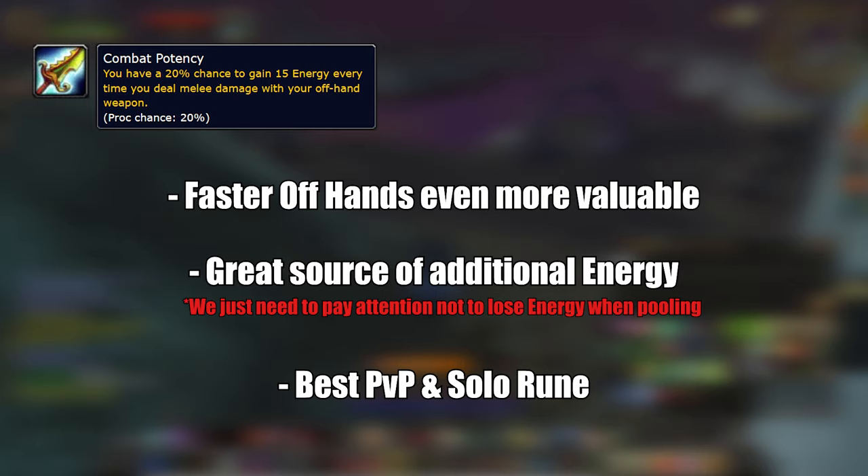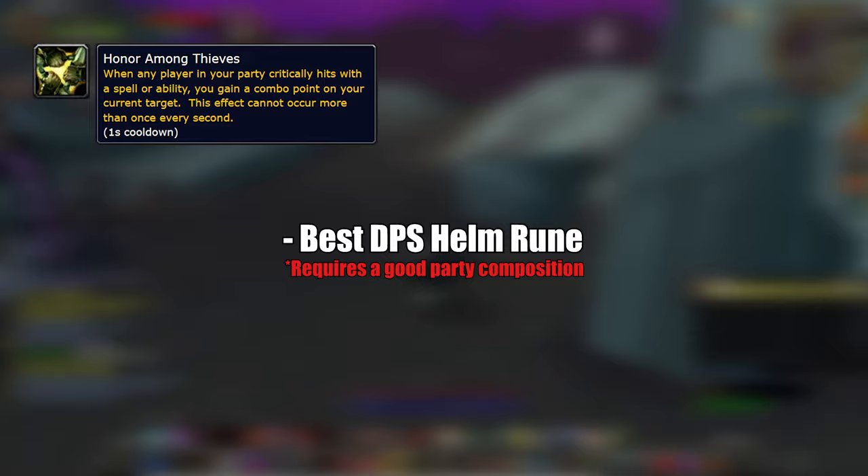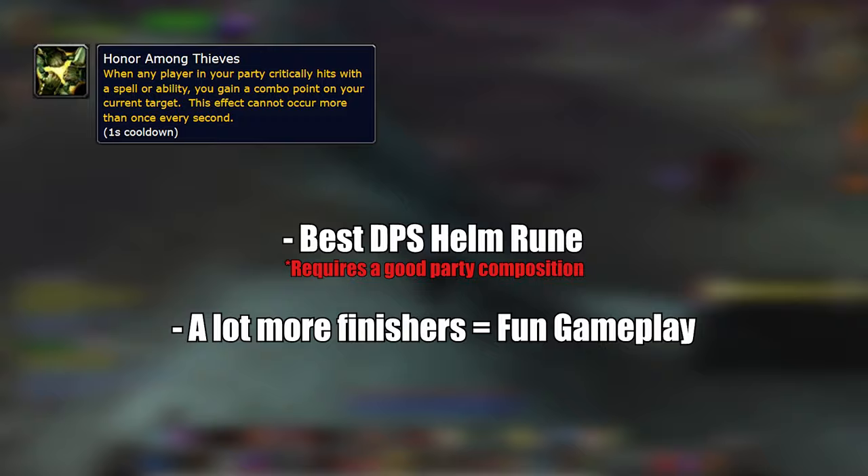Honor Among Thieves: when any player in your party — just you and your party, not the whole raid — critically hits with a spell or ability, you gain a combo point on your current target. This effect cannot occur more than once every second. This is the best helm rune of the phase if you have a good party composition, meaning you need to have a lot of classes with spam abilities. This rune will increase the amount of our finishers by a lot and I'm looking forward to playing with it in the raid.